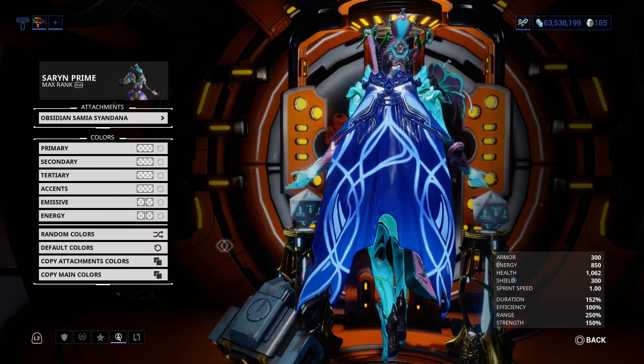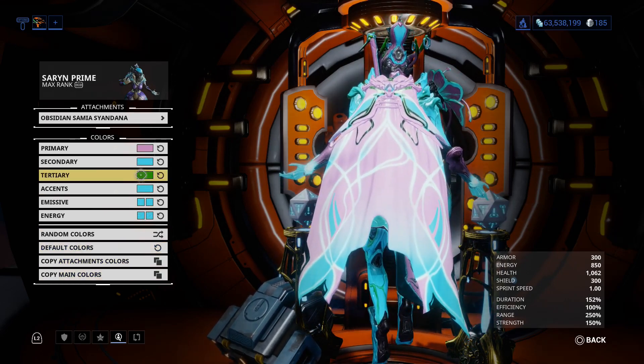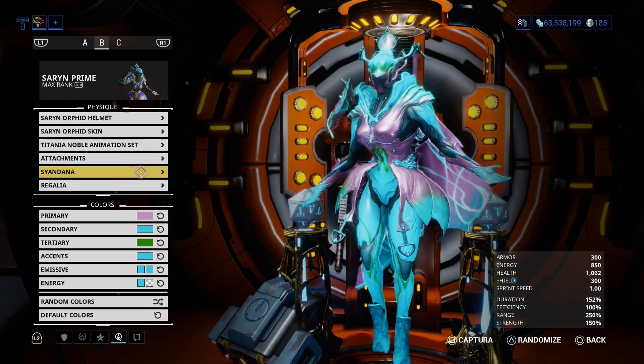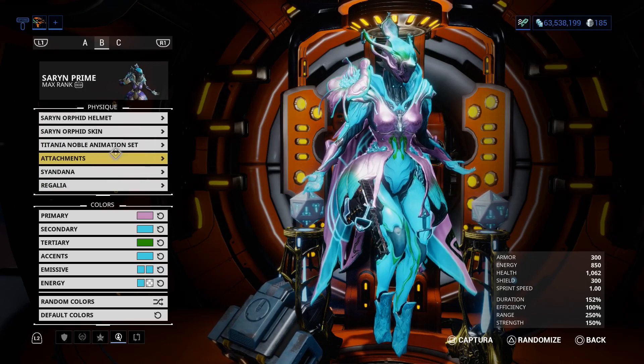Okay, you know what? That looks cool. That looks cool. Now we are going to copy the main colors because I like that. I don't know if I'm going to keep it on, but yeah, I like that. And then next we will go to the Infirmara.